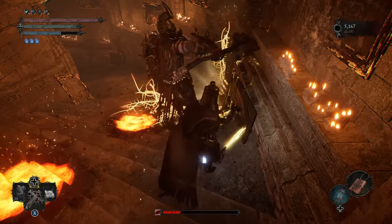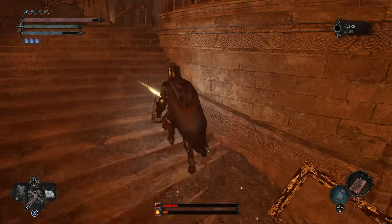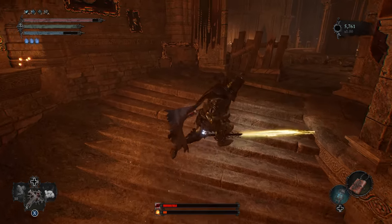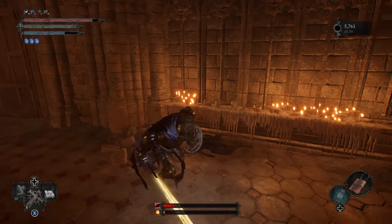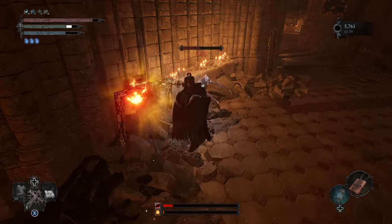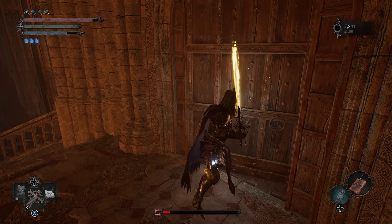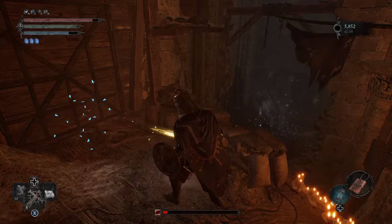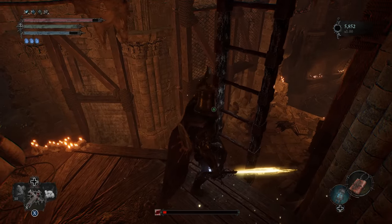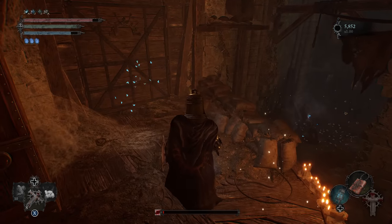We're killing those things — we're going to be fighting a lot of them. After the first one is dead, it's around this corner here. We'll take a few before you try to cause any trouble. Opening this door, there is a stigma right here and a shortcut that we can kick down. We are not going to get this stigma just yet — there's going to be a section of the castle where we have to be in Umbral, so we're just going to save it for later.